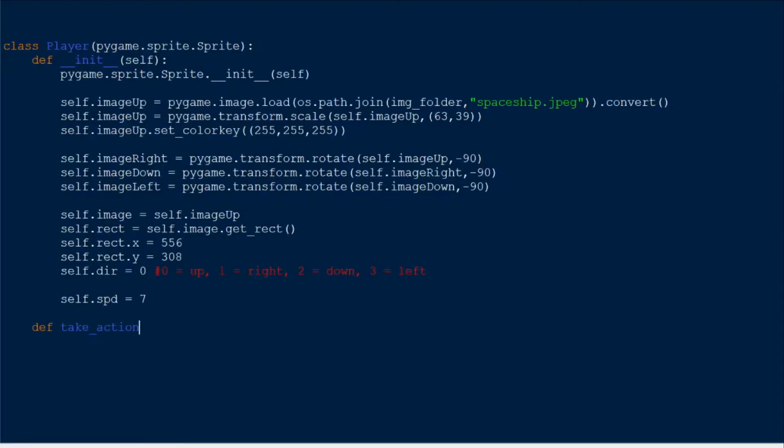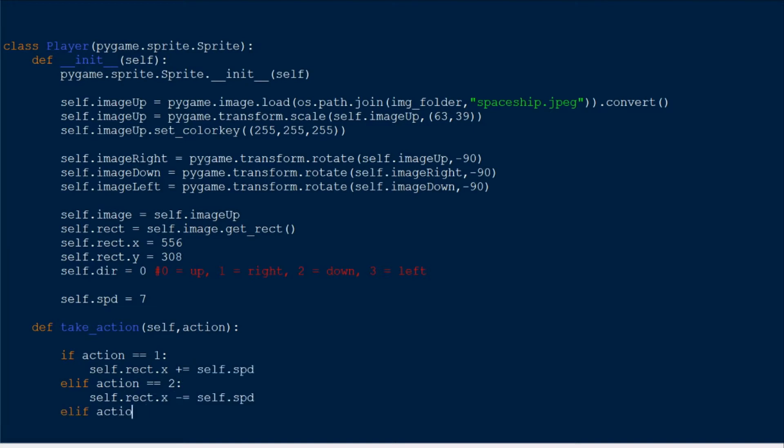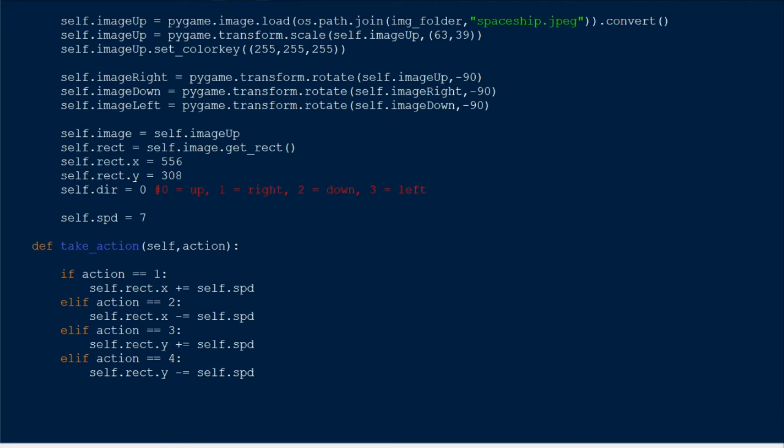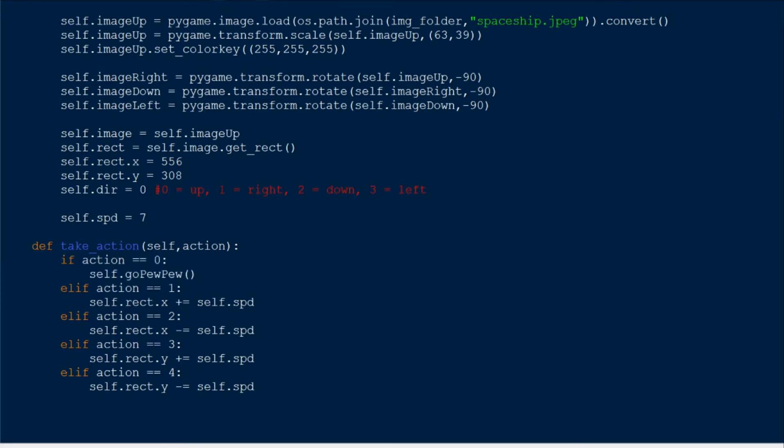So next we can just make the ship move — shouldn't be too hard. There are four different actions: up, down, left, right, and whenever you press one of those it makes the ship move a bit. We're also going to want some lasers for our spaceship, because what kind of spaceship doesn't have lasers.